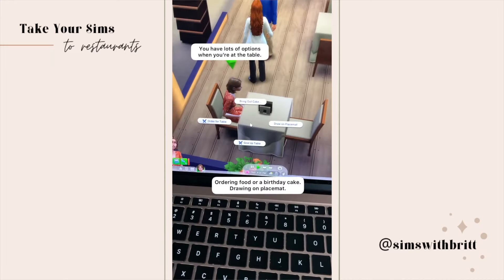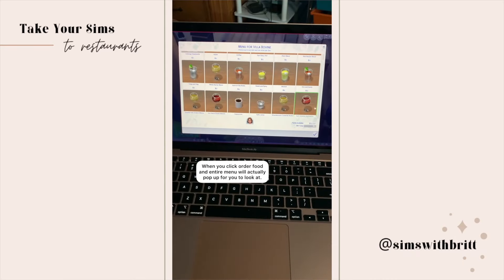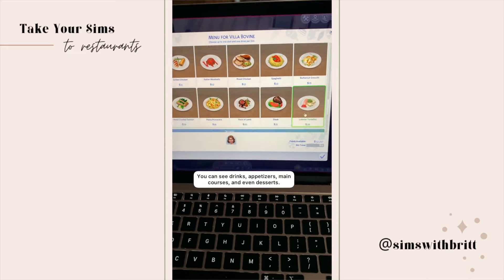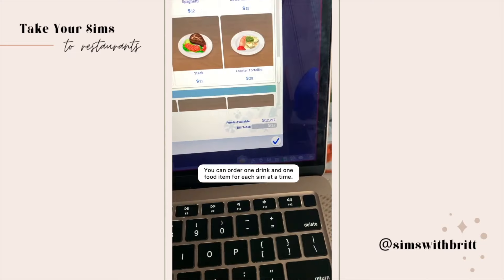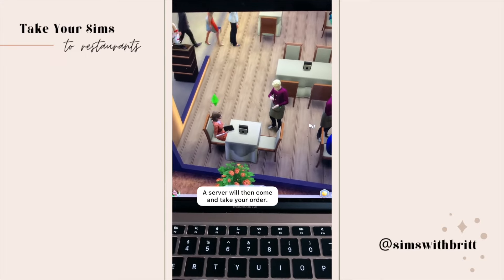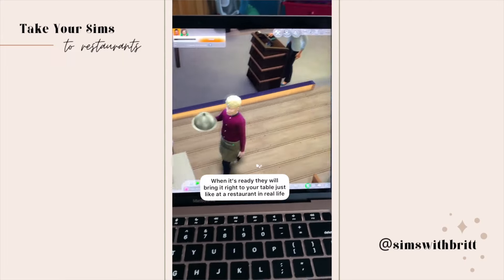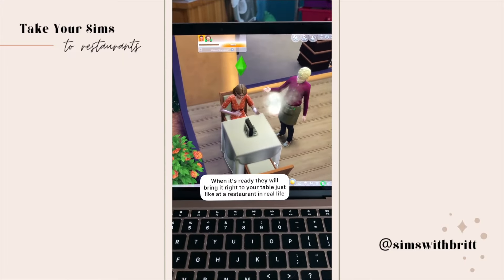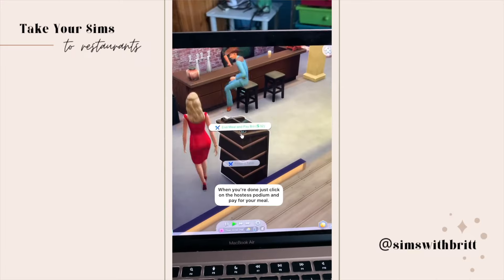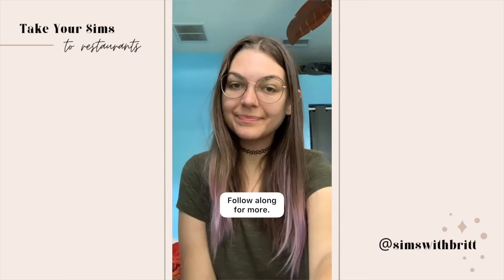Once at the table you have several options like ordering food, ordering a birthday cake, and even drawing on the tables. When you choose to order, a menu pops up with images for drinks, appetizers, main courses, and desserts. You can only choose one food and one drink per Sim, but a server will come and take your order back to a chef who makes the food, then brings it to your table. When you're done, click the hostess table to close out your bill. This is honestly one of my favorite gameplay modes.